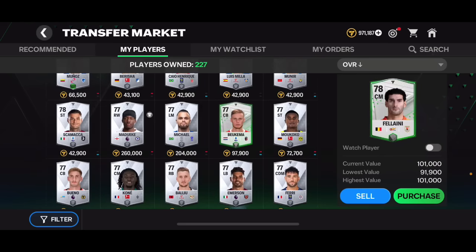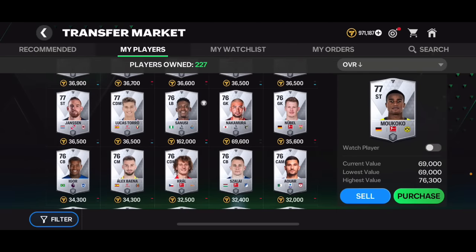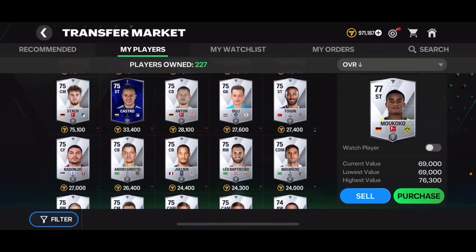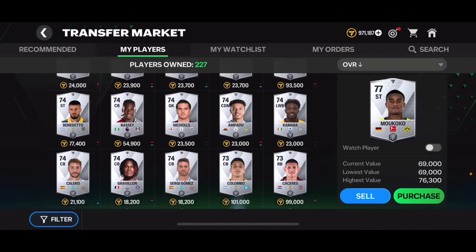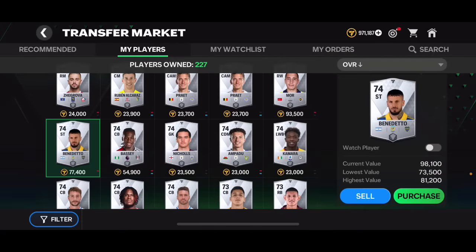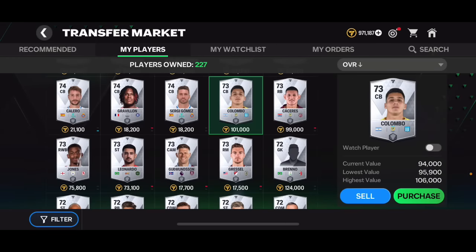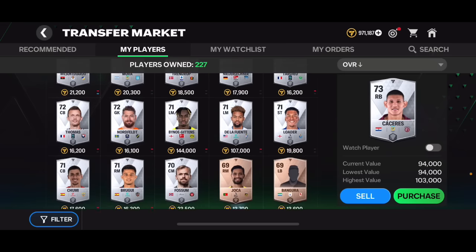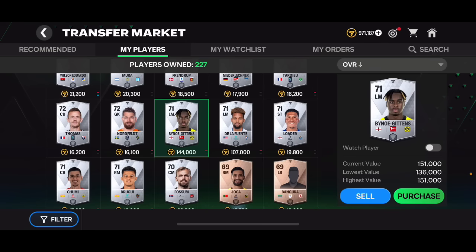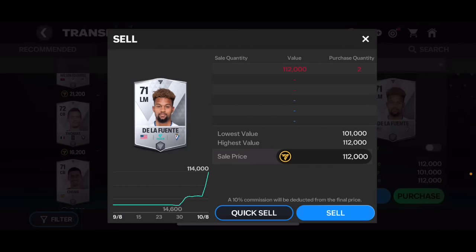There are cards worth 150k and 200k - 77 overall Madueke and 77 overall Michael are 200,000 and 260,000 coins respectively. Even a 76 overall Sanus is 30,000 coins. Mremo, a 74 overall card with good pace, can get you 90 to 100,000 coins. Benedetto is worth 80,000 coins. Colombo and Caseros combined are 100k. Even going lower there's a 71 overall Dortmund player worth 150k and the La Finder who used to play for Barcelona is 112,000 coins.